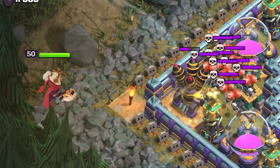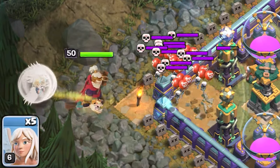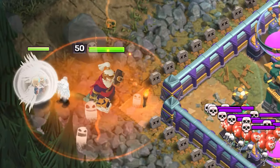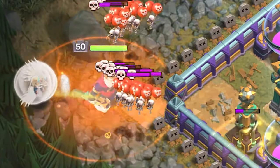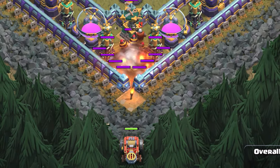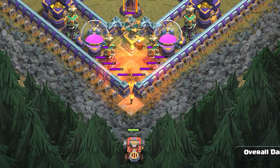First, trigger all the skeleton traps using minions, then deploy the old man and be patient as he slowly destroys the air defense. Once he has done that, deploy your healers, and as soon as the lava hound pups with red balls arrive, drop a poison spell on them so they won't hit the healers. Then deploy a flame flinger from the bottom corner, placing it as far from the teslas as possible so they won't damage the siege machine.